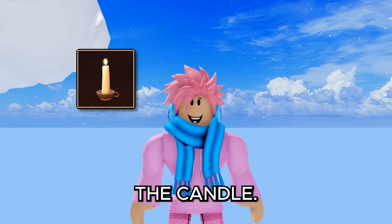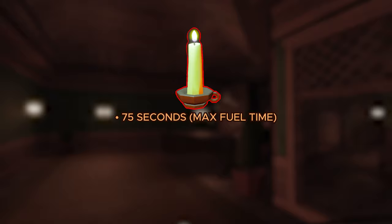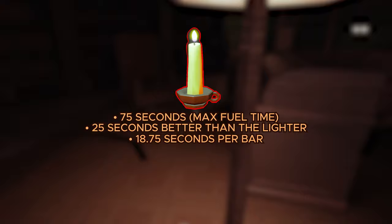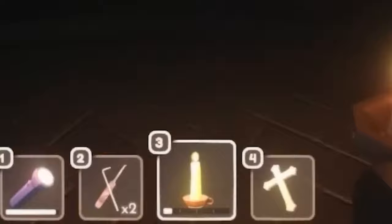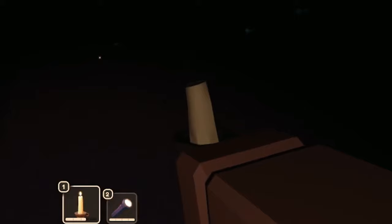Next is the candle, a light source that can only occasionally be found on tables — you cannot buy it from any shop. The candle has a total fuel time of 75 seconds, which is 25 seconds more than the lighter, at 18.75 seconds per bar. Equipping the candle instantly creates a small source of light around you, and it slowly drains as long as it's equipped; once out of fuel it is removed from your inventory.